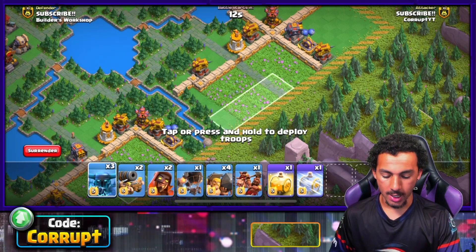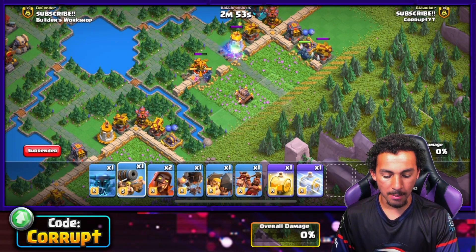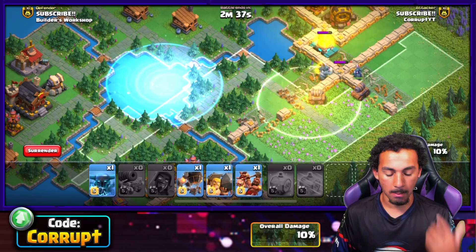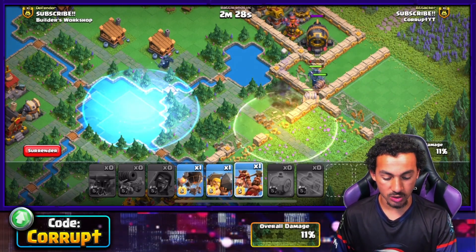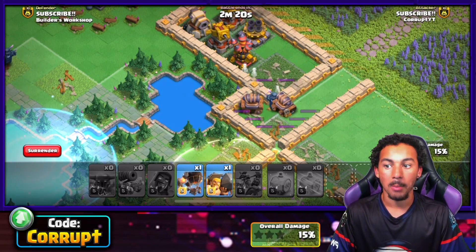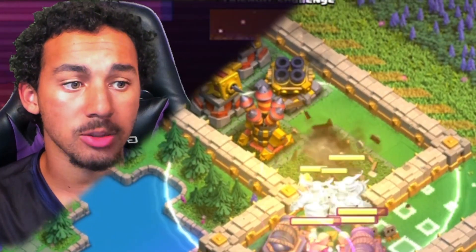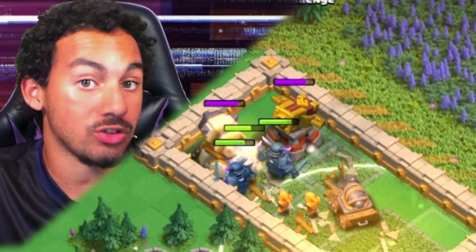The Super PEKKA's main goal is to tank, and they are incredibly good at that while also dealing high amounts of damage. Heal and rage spells both work well with them. Support units such as Hog Raiders provide great synergy when used correctly. Despite their high HP, they do need support, so bring units like Raid Carts, Super Barbarians, Sneaky Archers, and Super Wizards alongside them.